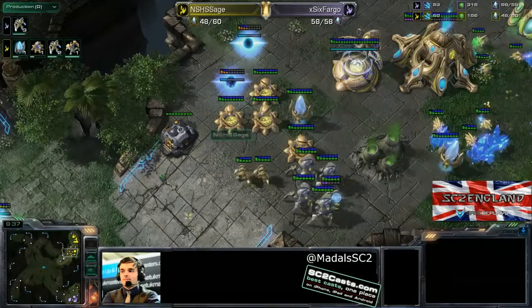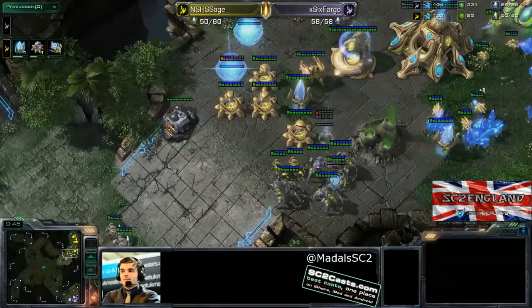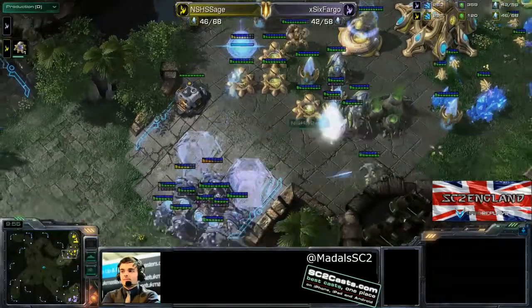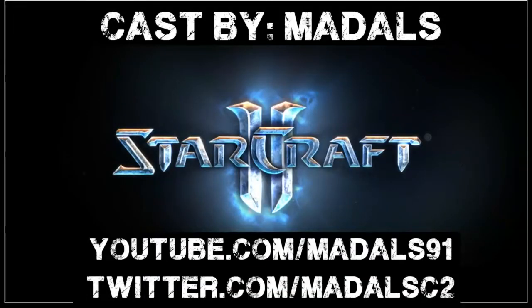More cannons being produced, the immortal nearly complete. Sage won't go for the aggression until that immortal finishes, because that's the point where you can deal a lot more damage to the stalkers. More units getting warped in, a robotic facility getting corner-boosted. There are some good force fields from Sage, and there is the GG out of Fargo — that levels the series up one apiece! We'll go to game three any second. Before you go, remember to like the video, leave a cool comment, send me a tweet on Twitter, then flick over to my channel and I'll see you at game three.